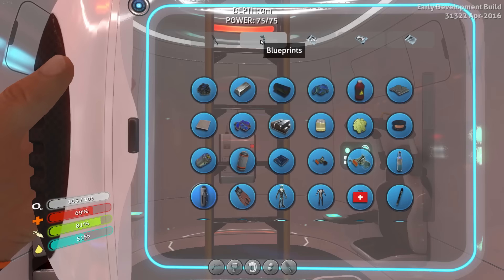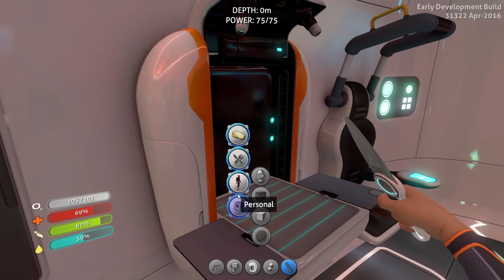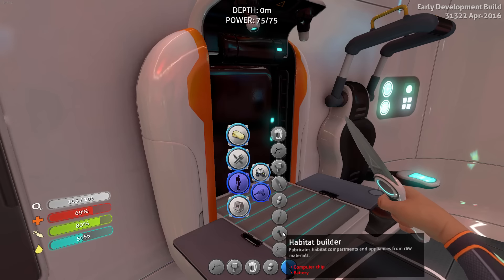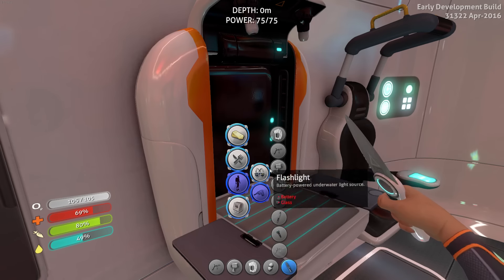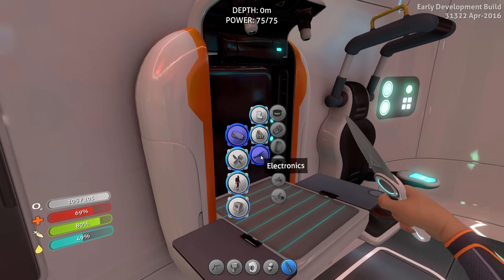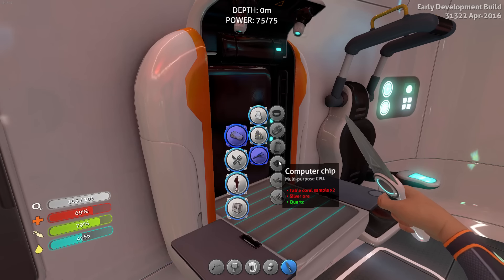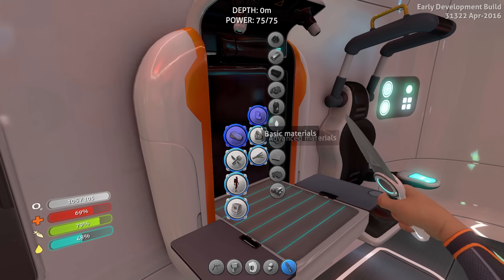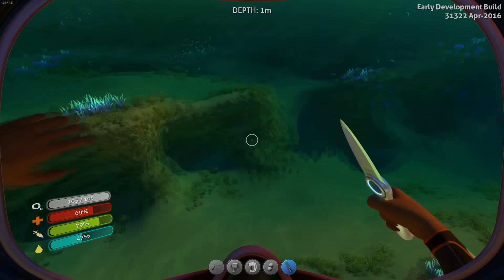Let me just say what we're going to build next or try and build next. I want to build that, but that means I need computer chips. I need to figure out how to make computer chips. A radiation suit would be helpful, but I think that's later game. Computer chips - what do I need? Coral sample and silver ore. Okay, I can do that. No idea how to get silver ore, so I may have to alt-tab and go to the wiki.